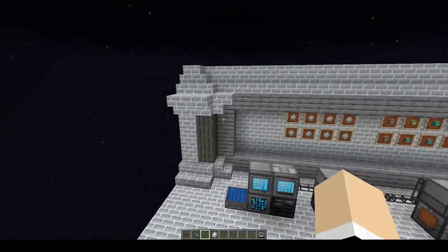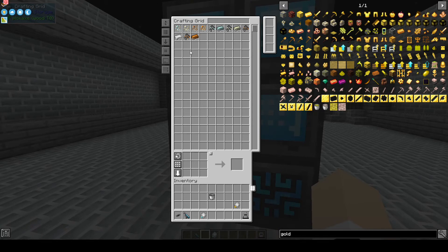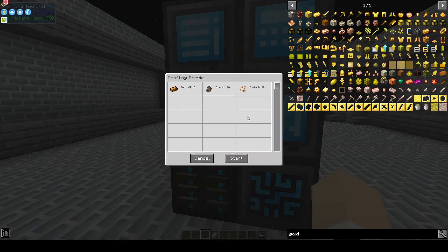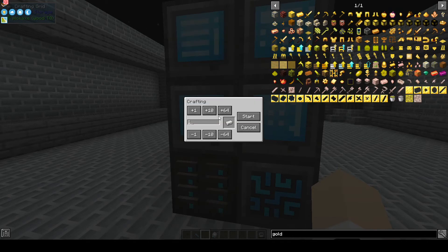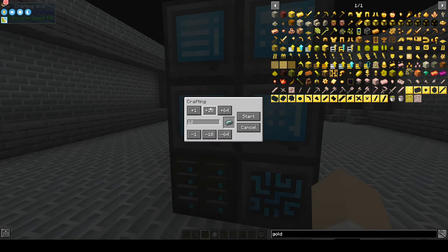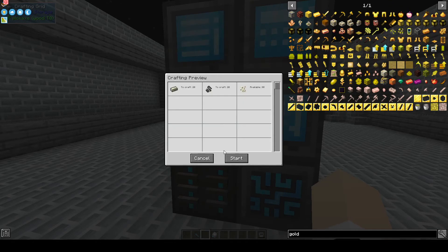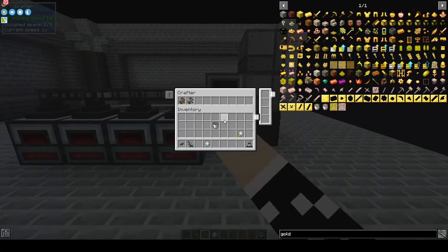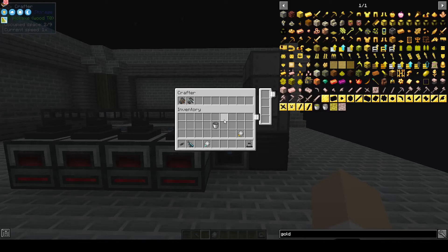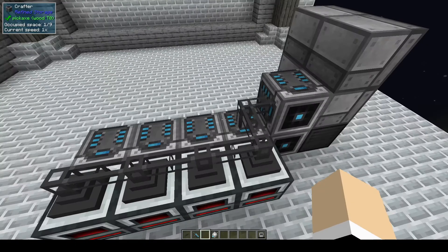For an example setup, I have a little setup already prepared. We have Ex Nihilo pieces that have been sifted. Say we need 10 copper ingots — start that. Say we need 64 iron — start that. Say we want 30 silver and 20 nickel — start those. I have patterns for the ore chunk in two separate crafters, and each one has a furnace with a crafter behind it to make the ingots.